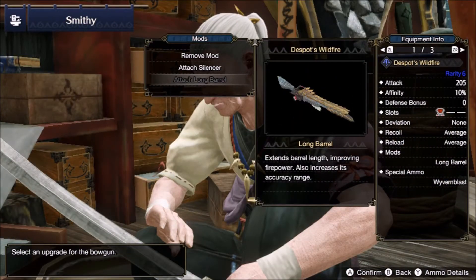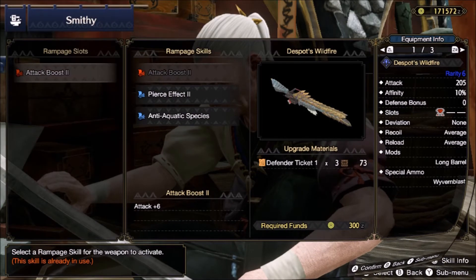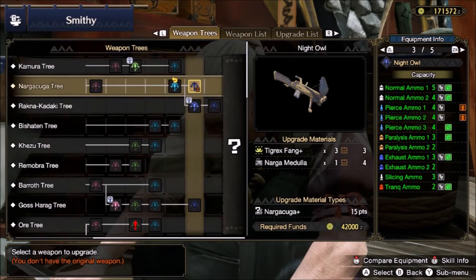Adding in the long barrel and the Attack Boost 2 rampage skill makes it even stronger. Another option is the Naga Kuga one as it has higher affinity but it can't rapid fire, and that's where this build really shines.